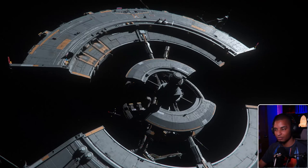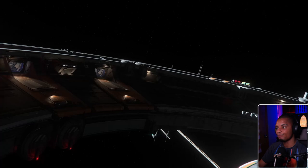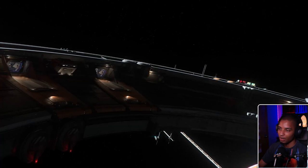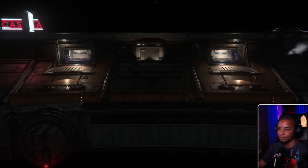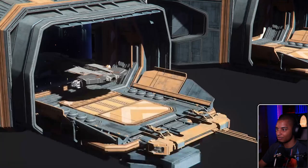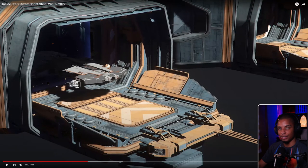Members of the environment team also took a sprint to explore something from the backlog: the addition of small and medium-sized hangars to the ring structure of some space stations. Those look way better — it's a small touch, but these small touches add up to make for a more dynamic landing and takeoff experience as players travel across the Star Citizen persistent universe. I like how they look on the inside too; it feels a little more homey.